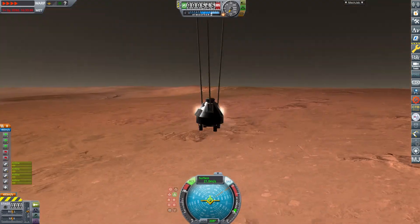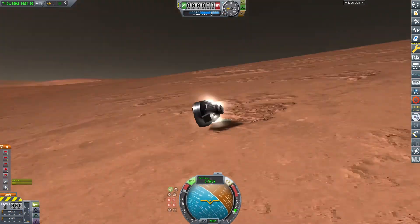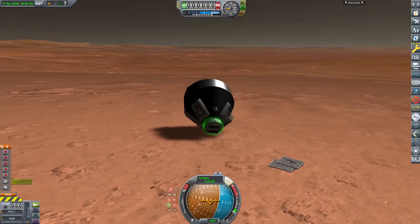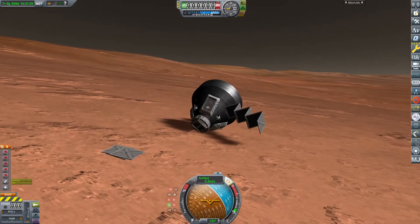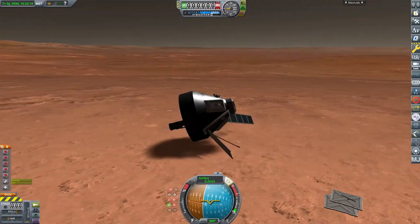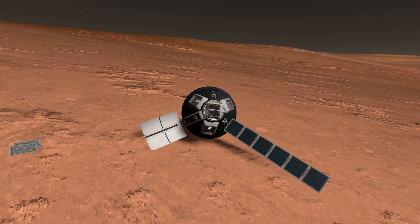This is me slowing down the footage a bit. We hit a bit hard, but the probe core survived. A solar panel survived, and the antenna survived as well, which is a nice bonus. I tried to prop the craft up with the solar panel and the antenna, which worked quite nicely — I think that actually looks alright. The other solar panel is on the floor next to the craft, but that's okay.